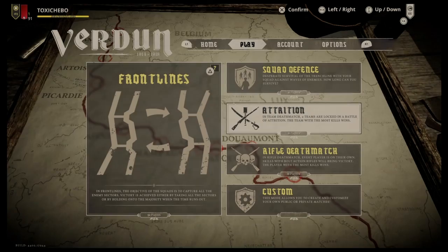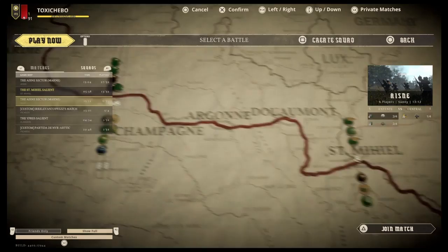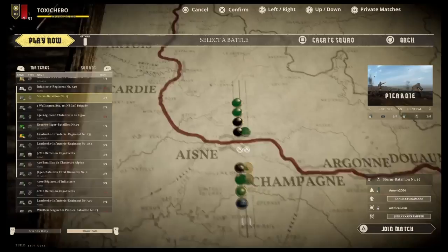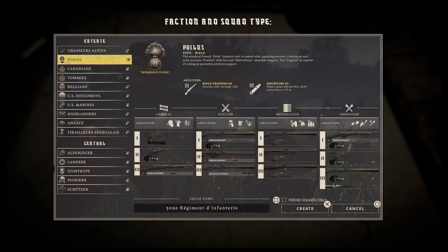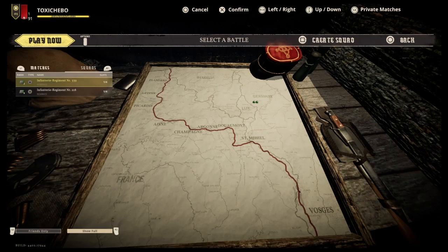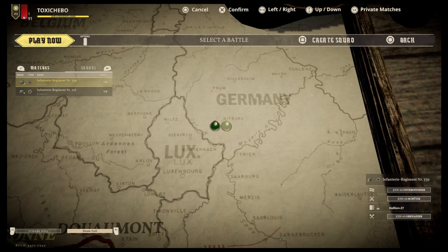So those are your main settings and options for the game. Now let's look at squads within the menu. If we click on Frontlines you can see there are different sectors going on in the world on the EU server. You can press R1 to see all the different squads within the game, so if you want to play Central Powers for example, you can find a Central Powers squad and join them. Or you can press square to create a new squad and choose whichever faction you'd like. This works the same with Squad Defence too.